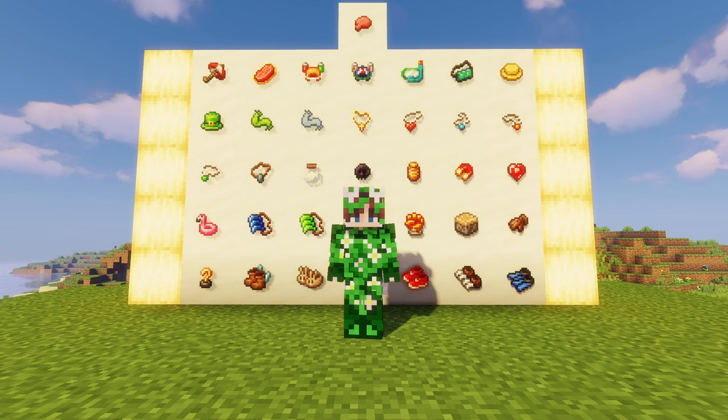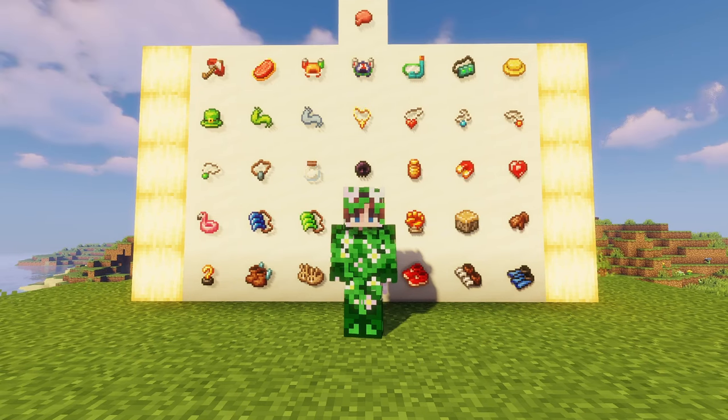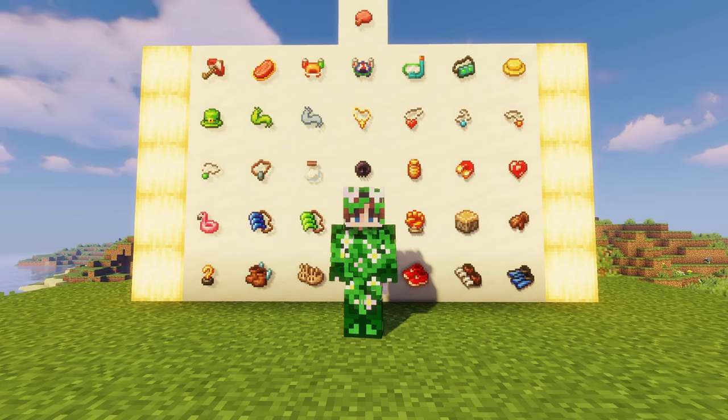Hello everybody, it is Jayfrey back again with another video, and today we are going over the Artifacts mod. The Artifacts mod adds tons of equippable items that you can find in loot chests around your Minecraft world, and these range from items that can improve your combat, save your items, to even items that can just make you fart.